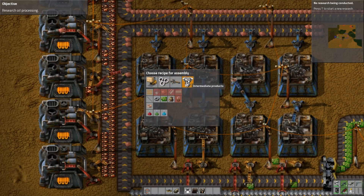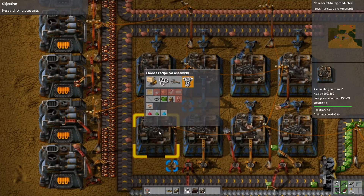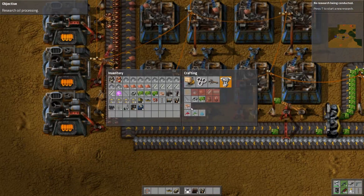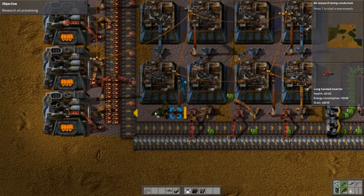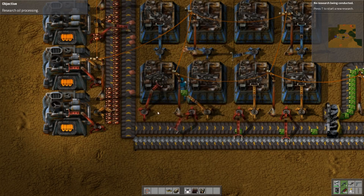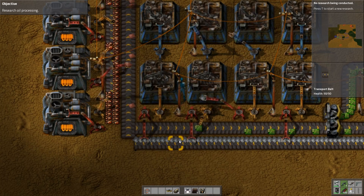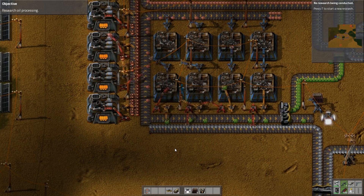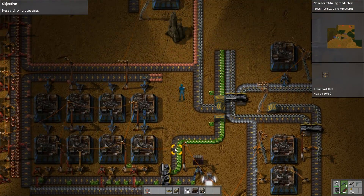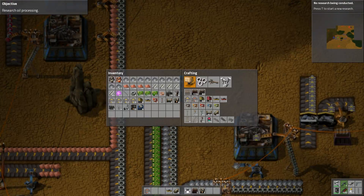I can actually find the copper cable things. There we are, copper cables. And then we'll go ahead and make ourselves some of these circuits. We did miss it on this side as well, but that doesn't matter too much because we can obviously just do this. Spin that around a little bit. Remember, the point is where it's going to put it. Our circuit production has improved significantly. I think it's been like that for a while — we've just sort of not been paying attention because we've been doing the other stuff.